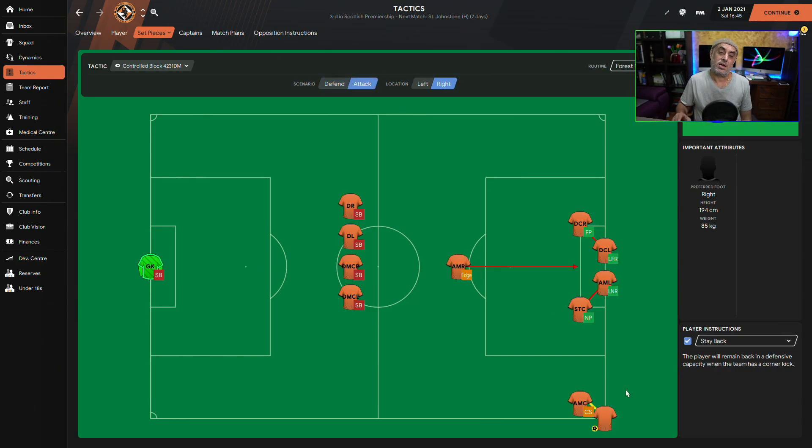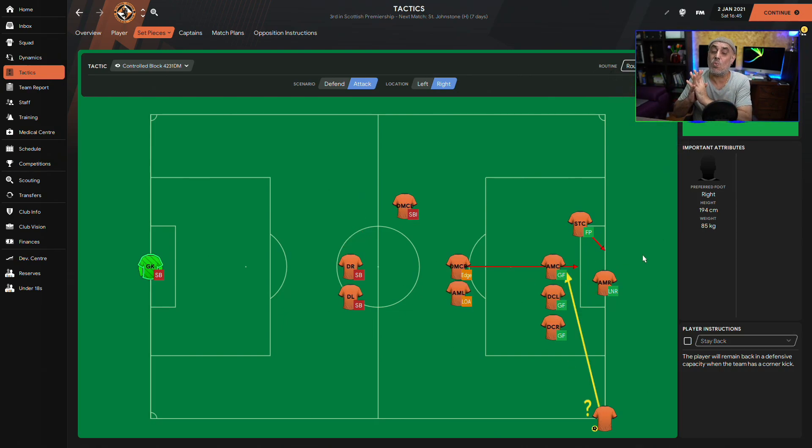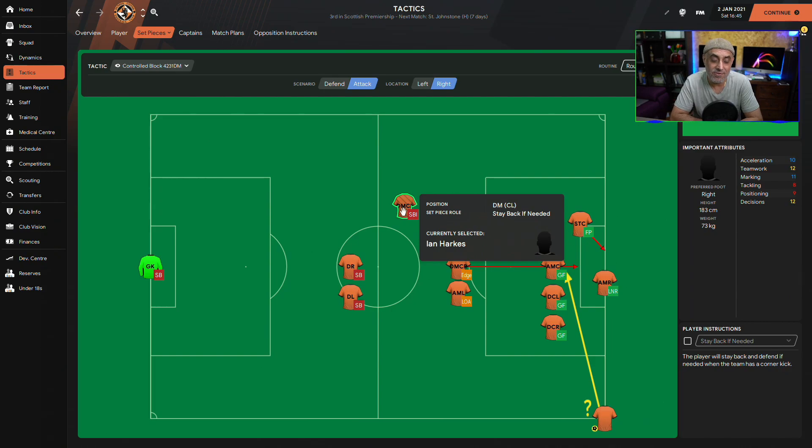In terms of attacking corner routines, there are so many options — it's unbelievable. There are great content creators like Renzi and Guido with fantastic routines; I'm not suggesting mine are the best, just one way to do it. Looking at the default setup: it has one of the craziest instructions in the game — the 'stay back if needed' instruction. I've never understood the need for it because that player is in no man's land — he's not deep enough to help defend and not far enough forward to help attack, so he's just hanging around doing nothing.